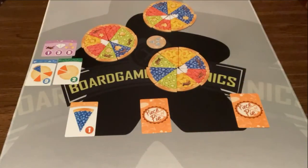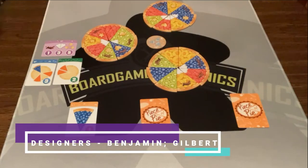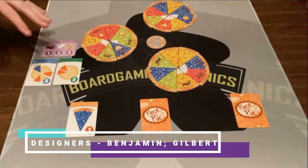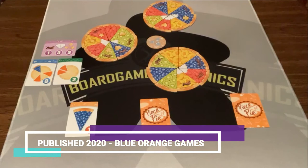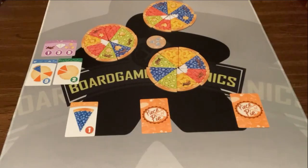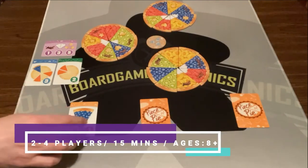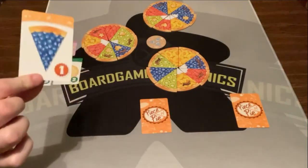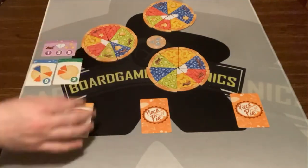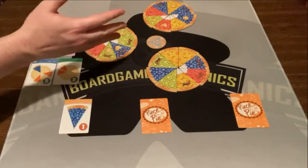So here's Piece of Pie set up for three players. Setup is pretty quick — this is a filler family-weight game that's easy to explain once you watch. Each player gets one of these cards showing the pieces they're trying to collect. I'm trying to collect blueberry; the other two players are trying to collect different types — kiwi, apricot, or strawberry.